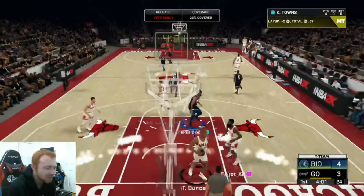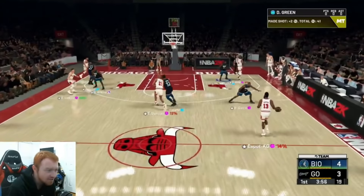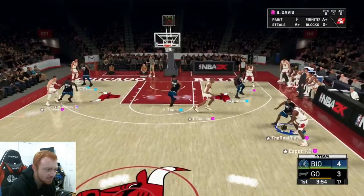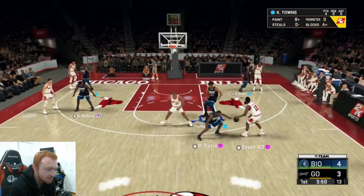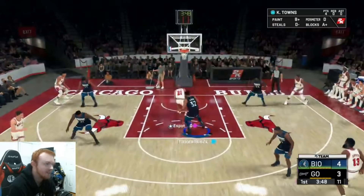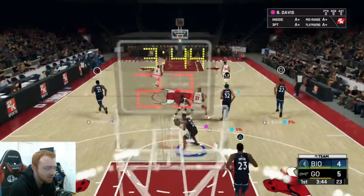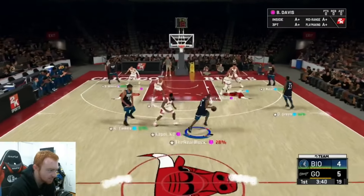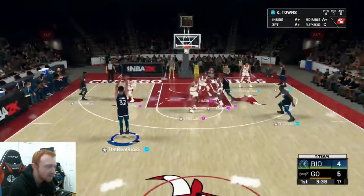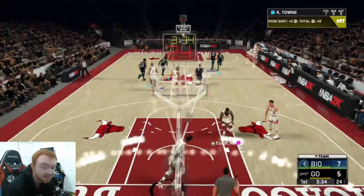So far he is finishing at the rim — that wasn't one of my concerns, obviously. Towns gets good defense right there. I just want to make sure that he sticks with him. I kind of rotated pretty poorly right there — that one's on me. My opponent is just going to be one of those sweats that runs five-out all game. Towns is wide open though — greens his first shot. Nice green on that three-point line. Butler knocks down an easy wide open three as well.